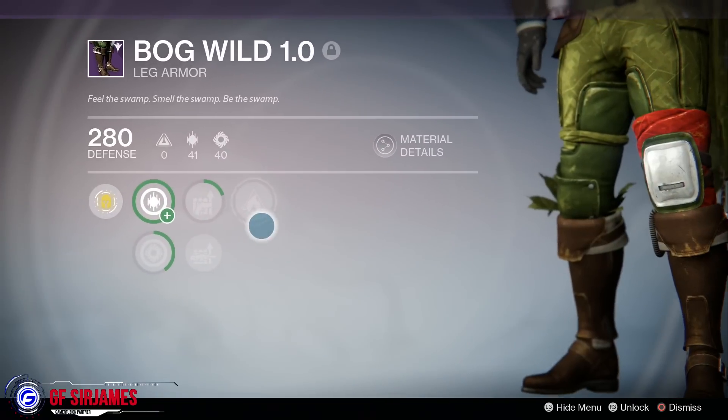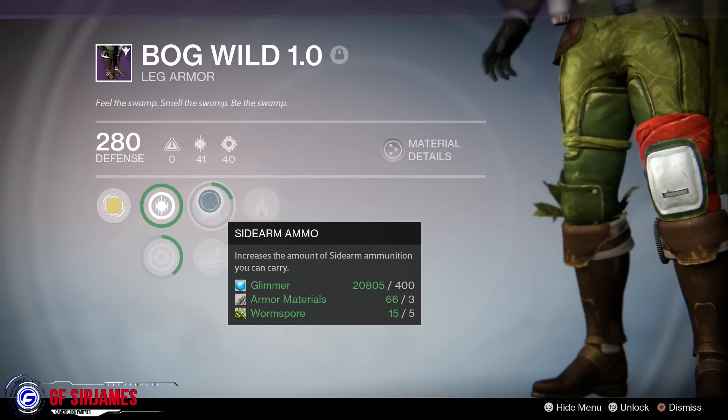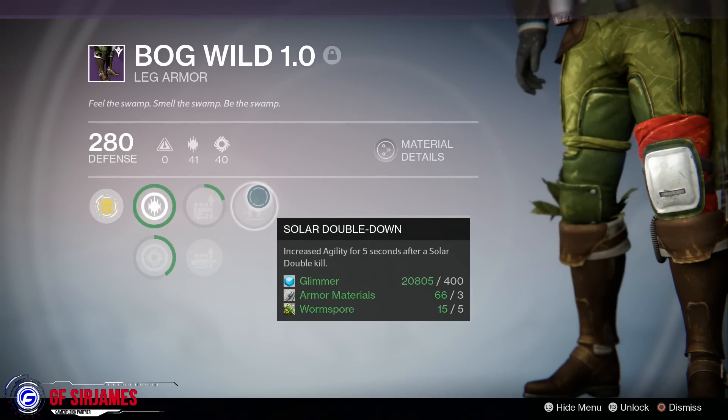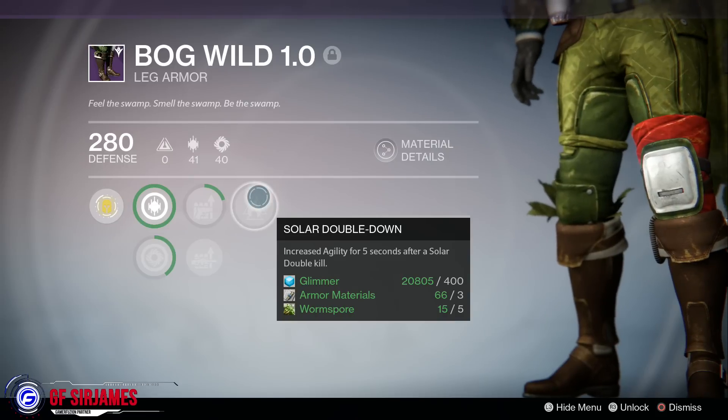Then of course you have the boots, which feature Discipline and Strength, Sidearm Ammo — I do like using the sidearm — and Solar Double Down. So if you use Gunslinger a lot, these tend to be actually pretty good for you.